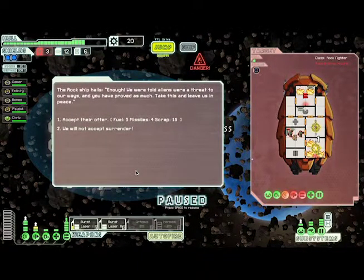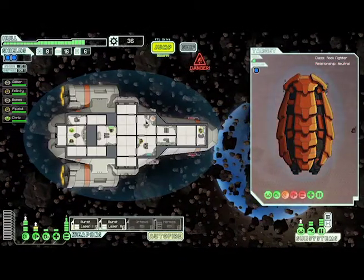The rock ship yields: 'We were told aliens were a threat to our ways and you have proved as much. Take this and leave us in peace!' We can get five fuel, four missiles, and 16 scrap — that's not too bad. Look how much fuel we have left. Let's take it. Now they're neutral.